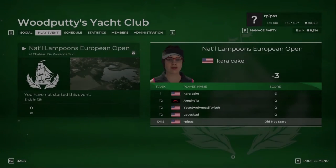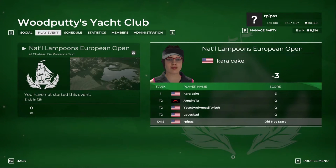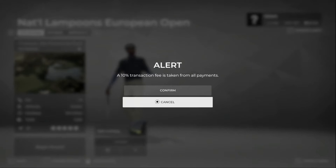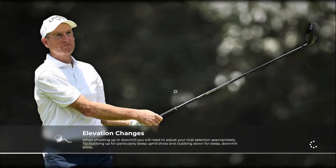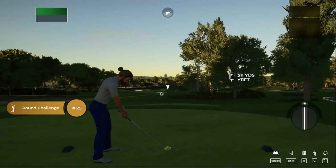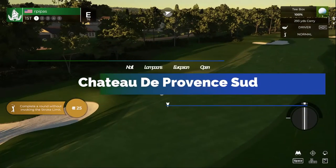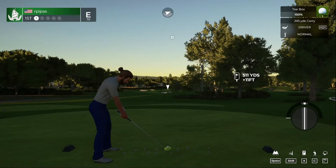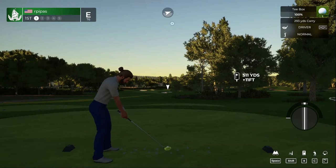Welcome back, hope everybody's having a good morning. We are playing over at Wood Putty's Yacht Club — the National Lampoon's European Open at Chateau de Province Sud, a fantasy course in the southeast of France. We just played the Fishbowl tournament over at South Wilkshore and shot minus two. My name is John, welcome to the game. We've got decent wind — let's kick off with a par 5, 511 yards.